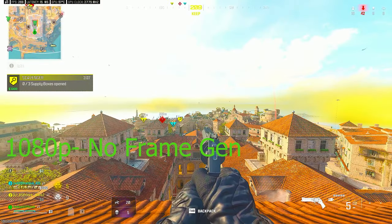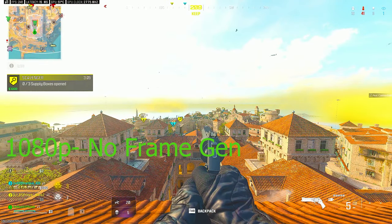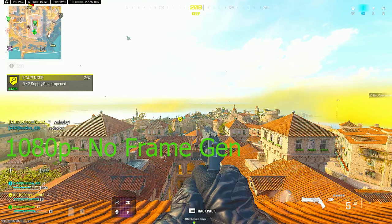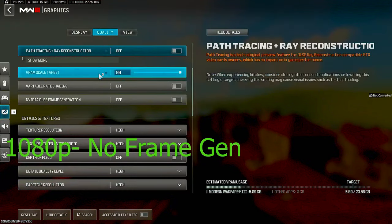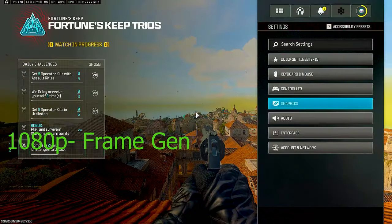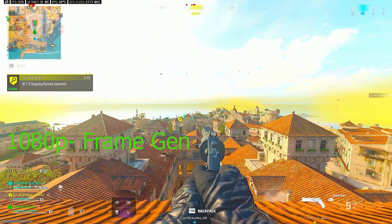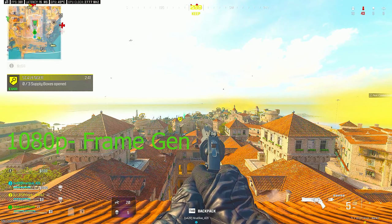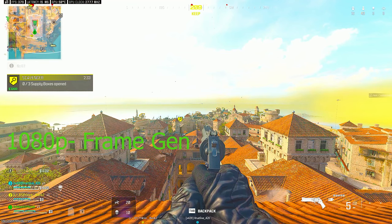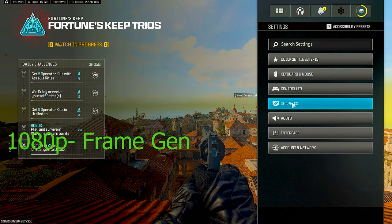Alright, I've got a neutral spot. These are the settings I showed you, and we're at 1080p. I'm gonna turn on frame generation — boom. Now we're getting close to 400. It was around 250–260 before, and now we're at 350 to 400. That's insane, that's pretty solid right there. Now I'm gonna turn it back off.